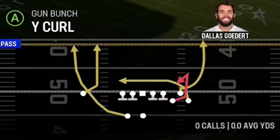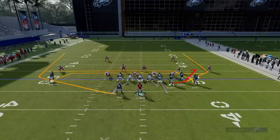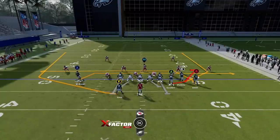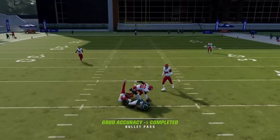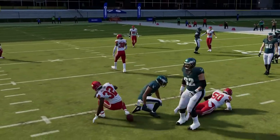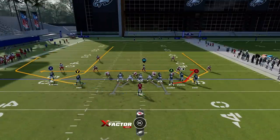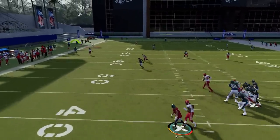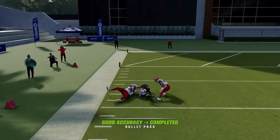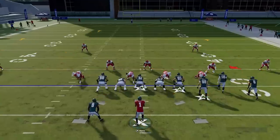Next up we got the Y Curl, starting off with Cover 2. Against random defenses, you can motion the receiver in and put him on a drag for a mesh double-drag concept — that can be successful against just about any defense. Against Cover 2 specifically, it's best to motion out this receiver — the running back is going to get open over the top of the cornerback. You don't even necessarily have to motion him out — he runs a pretty wide route — but motioning him out gets him to the line of scrimmage so you don't have to wait while the pressure comes in hot.